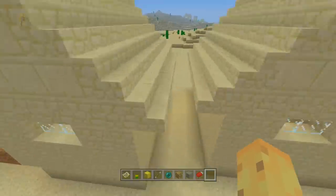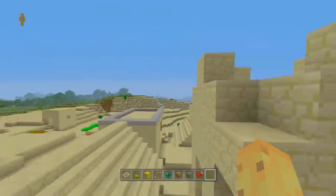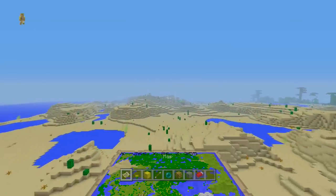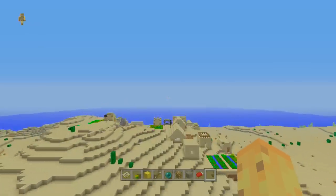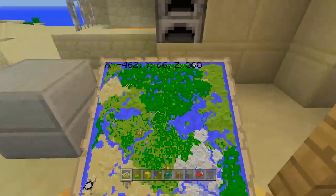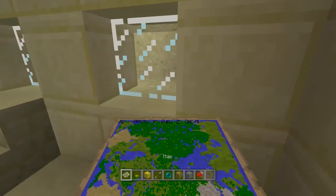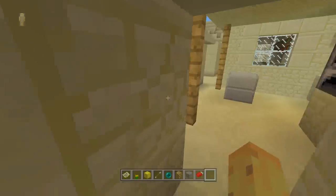Moving on from this village — it's a quite nice village, lots of floating stuff — if you head further to the west yet, you find yet another sand village, and guess what? That's right, a third blacksmith chest, all that close to spawn. Inside this blacksmith chest, which is at these coordinates — which might not appear on PS3 and Xbox 360 — you will find an iron helmet, some saddles, some gold for golden apples, and some bread, which is nice.